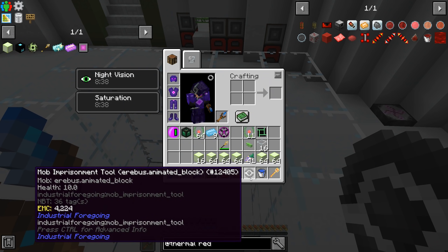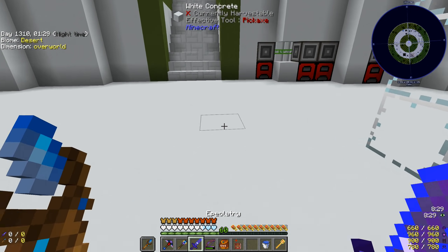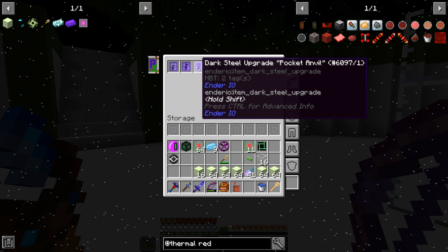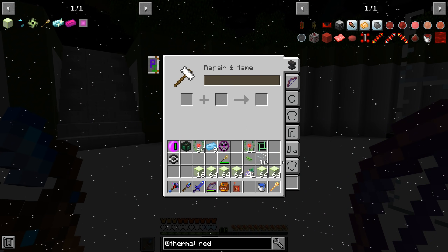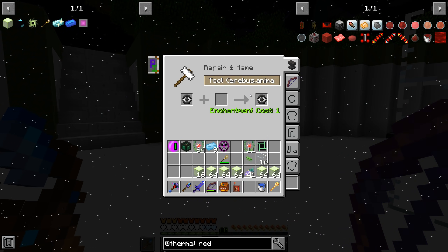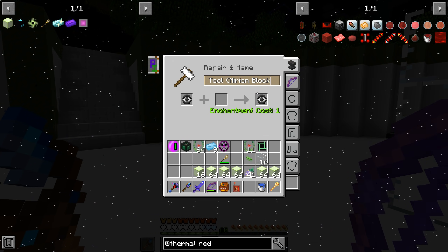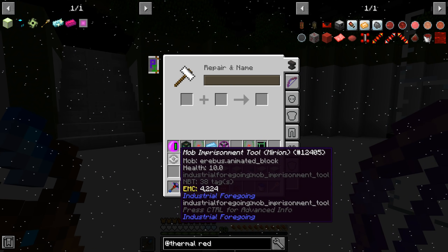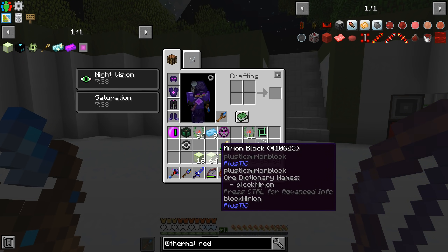Let's go ahead and grab it. The mob imprisonment tool says 'arabis animated block,' but we have no idea what the item is from that label. I discovered with the dark steel stuff you can put items into these anvils — micro anvil, mini anvil, pocket anvil — and it gives you a rename button on shift right-click. So let's rename this 'merion block' so we know for sure what's in there without having to place the mob in the world to figure it out. Pretty cool, though I'm not sure if it uses durability on the dark steel bow.